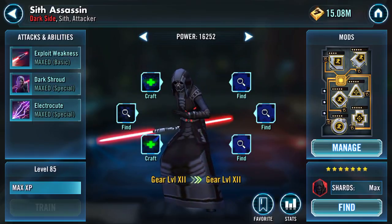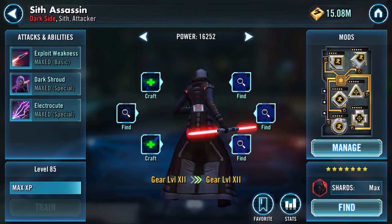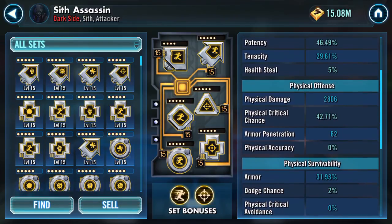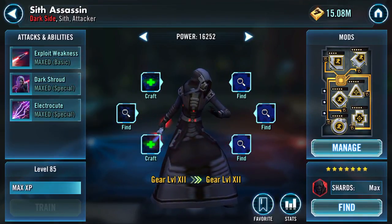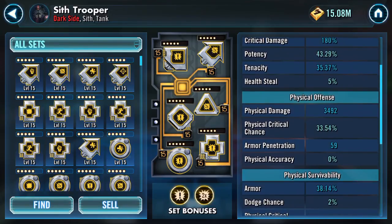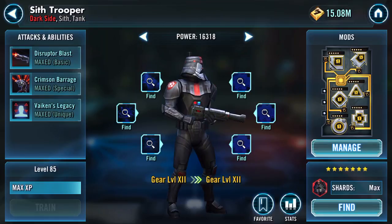Sith Assassin — another victim of mod gate, I have moved mods from her with the shift in the meta. Speed-wise she isn't as fast as she can be, clocking at 246, and that's with second-rate mods too. I recently Gear 12'd her. I also like Sith Trooper — crit damage/crit chance, which is quite amusing since he nearly always runs under a Nihilist lead, but he's packing 3492 physical damage. Special damage isn't too bad either.